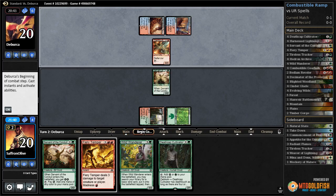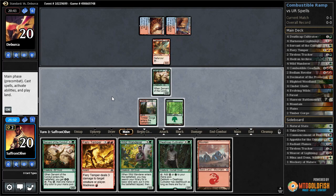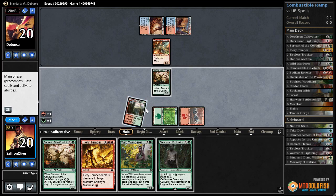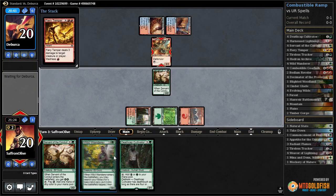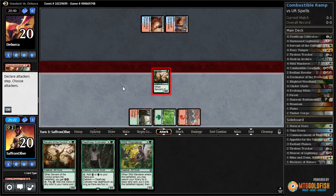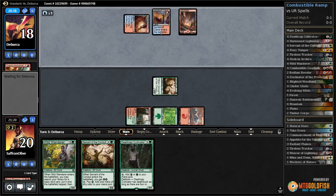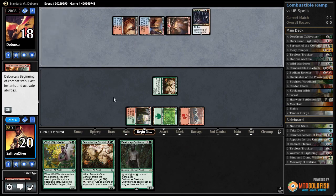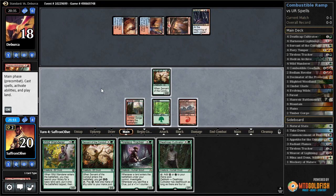There's a Thermo-Alchemist for our opponent. We get a mountain - that's good, so we get to kill the Thermo-Alchemist. Get in with Servant and pass the turn.